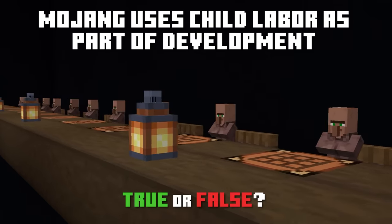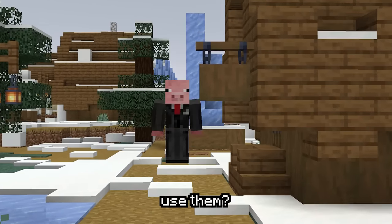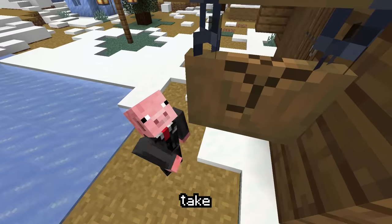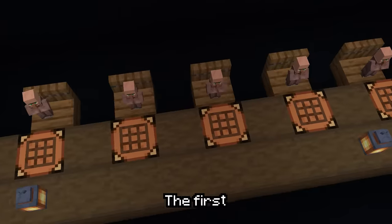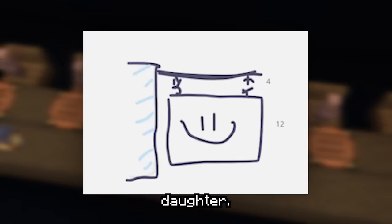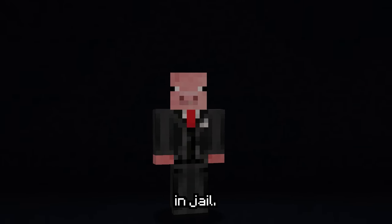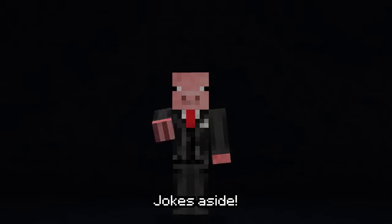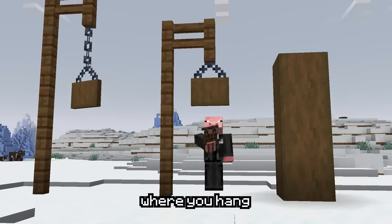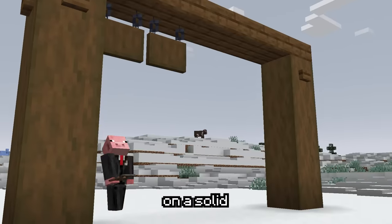Mojang uses child labor as part of development. You know the hanging signs we got in the 1.20 update? By using them, you're actively supporting child labor in Sweden. The first concept sketches of the hanging sign were actually drawn by Agnes Larsen's daughter. All jokes aside, I really do love the hanging sign. Did you know that the chains change shape depending on where you hang it from? Hanging it from another chain block looks different than hanging it on a solid block, for example.